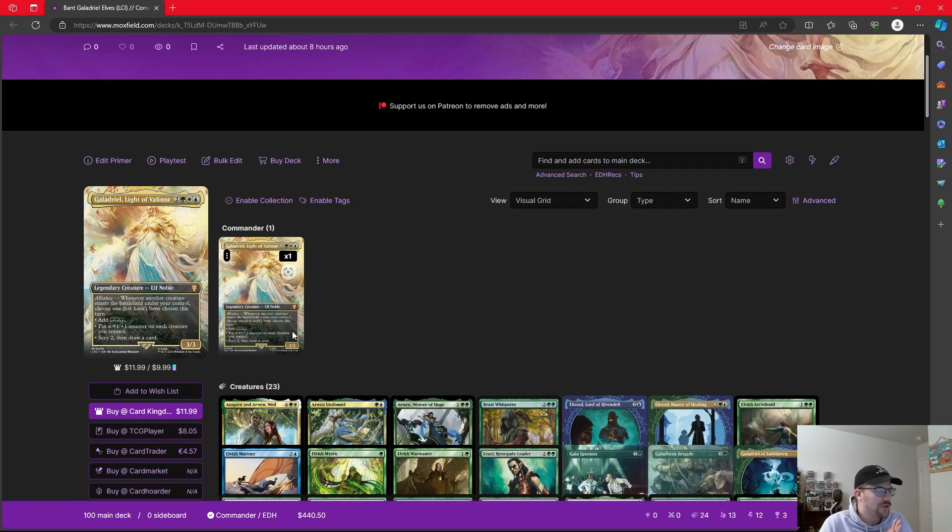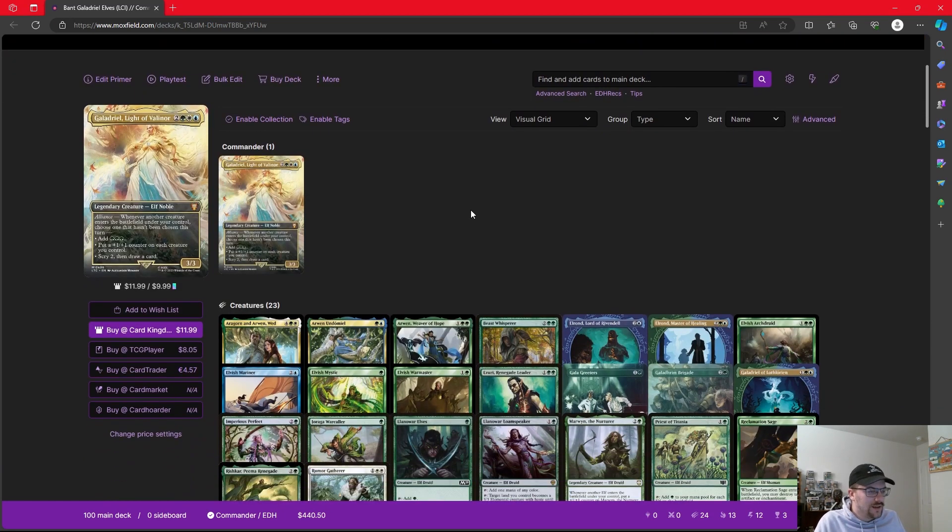I chose to focus on two of those options. We'll use the triple green mana of course, but we're going to play into the +1/+1 counters and the scry. The reason is that Galadriel's actual card from the set, and her pre-con card, both care about scrying, and a couple of our other Lord of the Rings elves care about scrying as well.